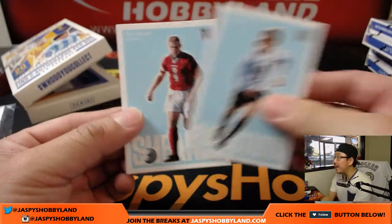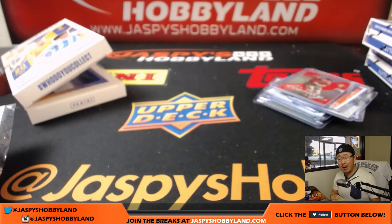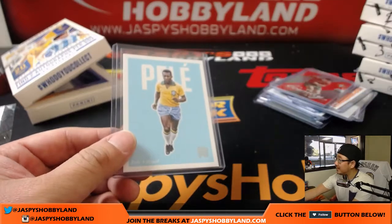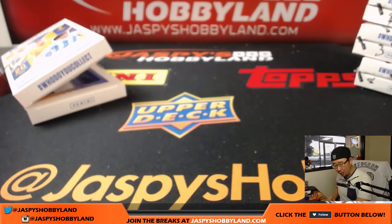And then a couple more base cards back here, and there you have it, ladies and gentlemen — that's another one-box break of Nobility Soccer in the books. The case hit was pulled with no ink, but it was a Pele relic, which was pretty nice. We've got three more boxes to go, six more autographs to go — I'm sure there's more monsters to be pulled. Only $17.99 a random country — check it out.